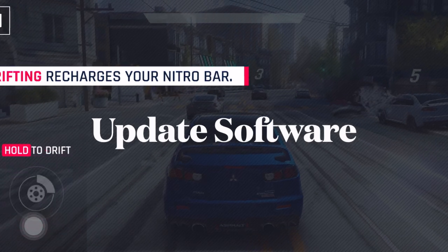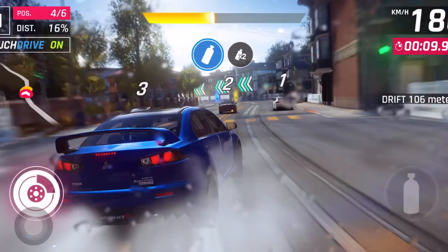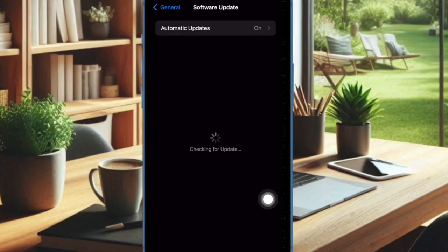Finally, I would recommend you to update the software on your iPhone, as a bug might be causing the problem and preventing Game Mode from functioning properly. To do so, open the Settings app, then select General, after that choose Software Update, and download and install the latest update as usual.